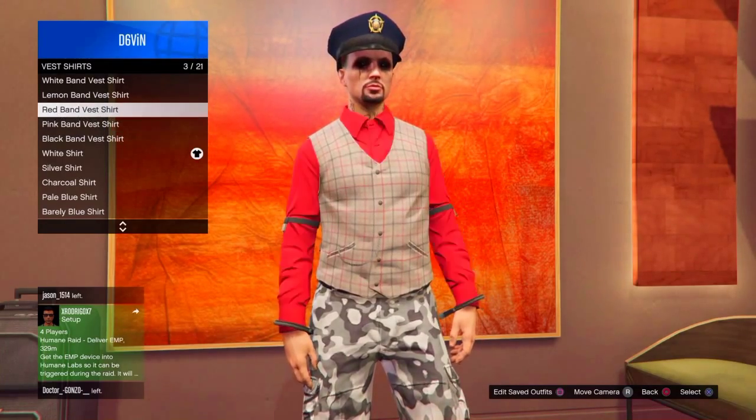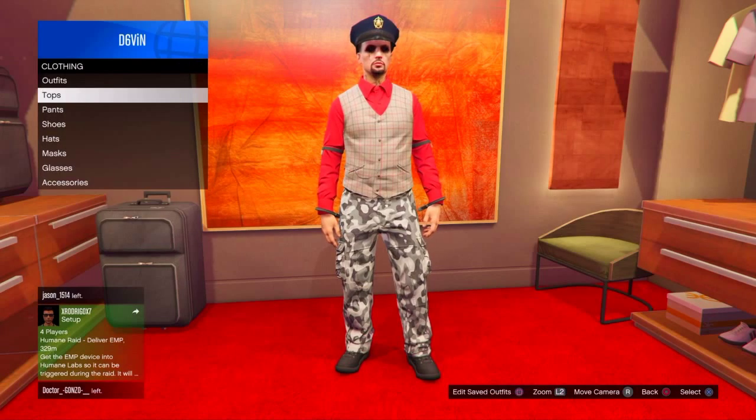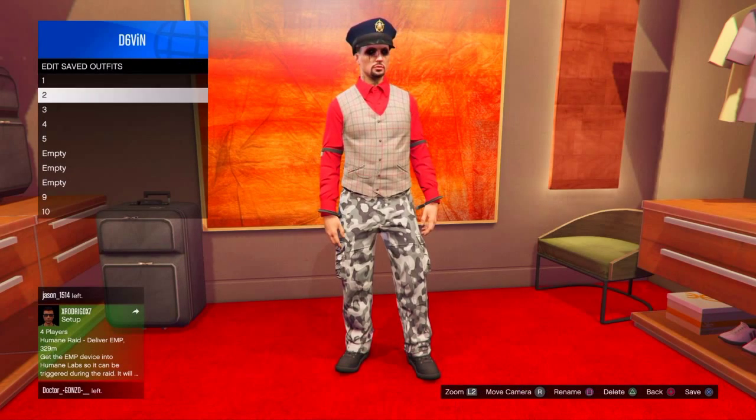That's going to be the black, pink, red, lemon, or white band vest shirt. Once you choose that shirt, go to your outfits and save this as a brand new outfit.